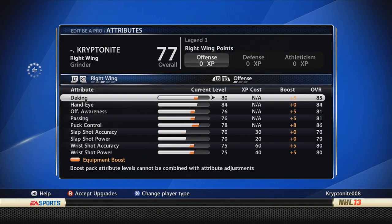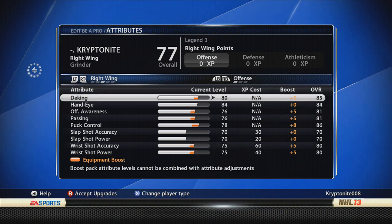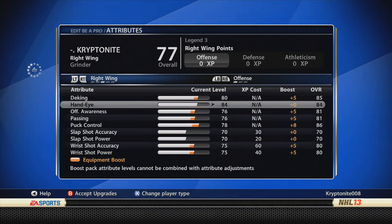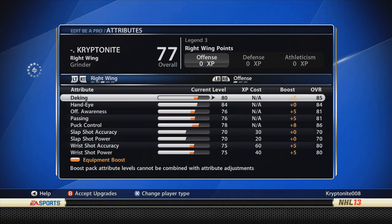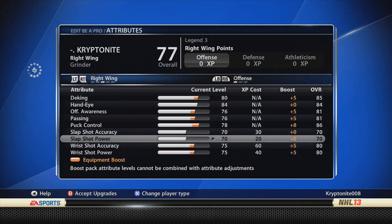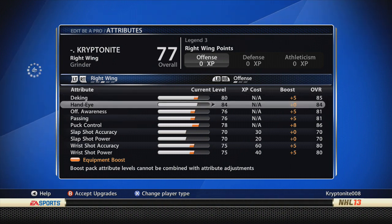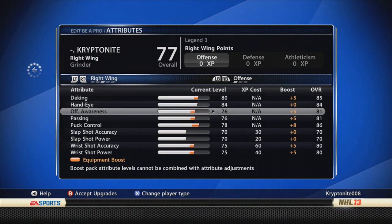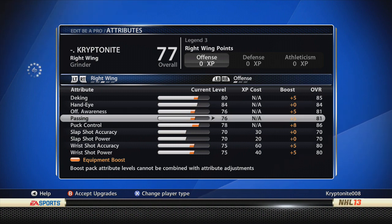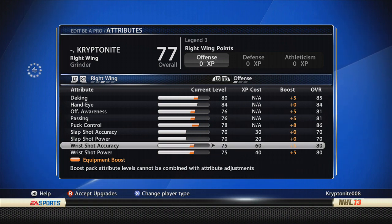Let's go right into the edit attributes screen. So this is my offense for my grinder. Pretty much I maxed out everything I could and then made my shot pretty decent. Deking I went up to 80, and as you can see I put a plus 5 deking, plus 5 offense awareness, plus 5 passing, and plus 8 puck control, along with plus 5 for both my wrist shots.